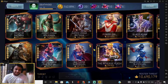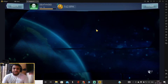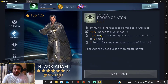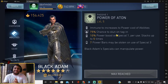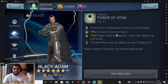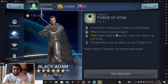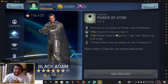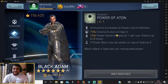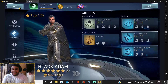The next character that can deal with super shield is Black Adam. He has a passive ability that allows him to stun on tagging. You can team him up with Emerald Green Lantern, who also has a passive ability to stun the opponent on basic hits. Try to tag in Black Adam at the right time, stun the opponent, and right away do a special attack.